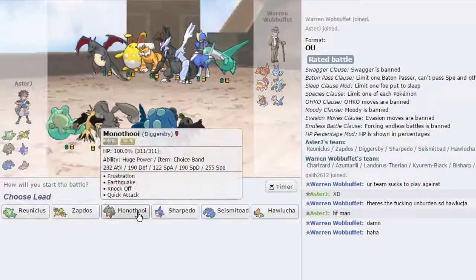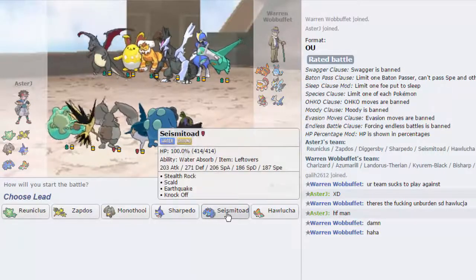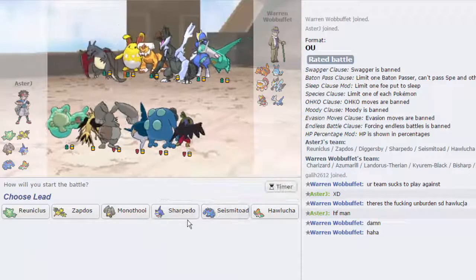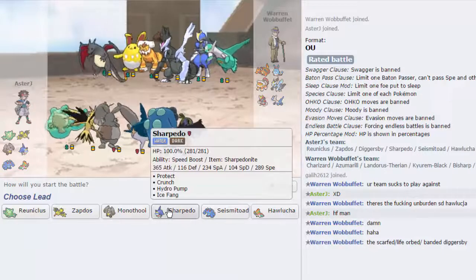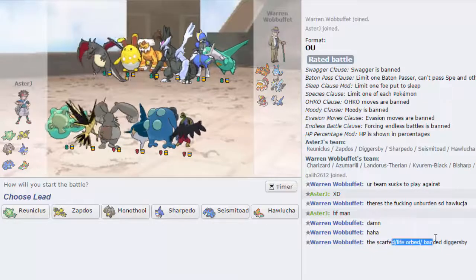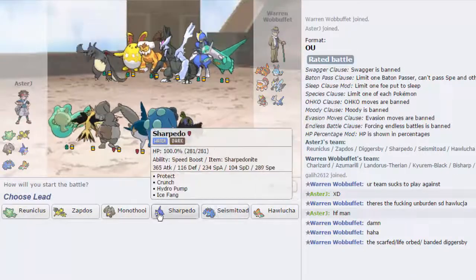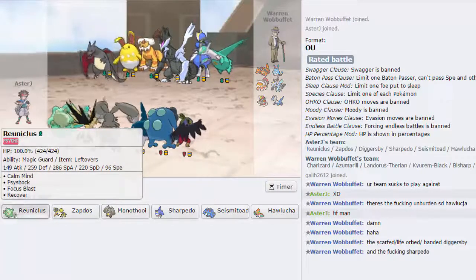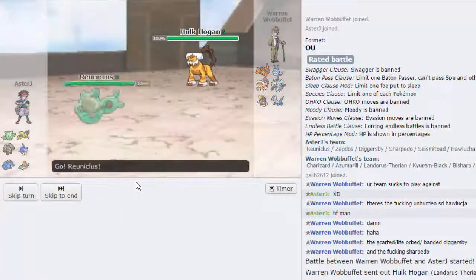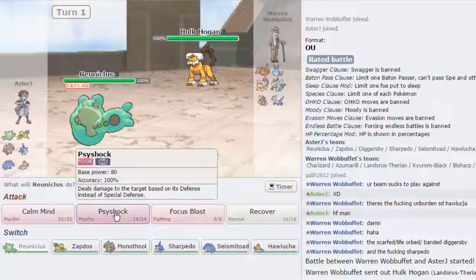I don't want to lead off with Seismitoad because of the Latios — I just feel like I'm going to get bodied by that thing, or even Charizard Y. He's calling out all my sets: Life Orb, Bandit Diggersby. I really want to lead off with Reuniclus as he leads off with Lando, which is fine. I didn't want the Charizard to get an immediate amazing lead matchup against anything. So that's why I led off with Reuniclus.